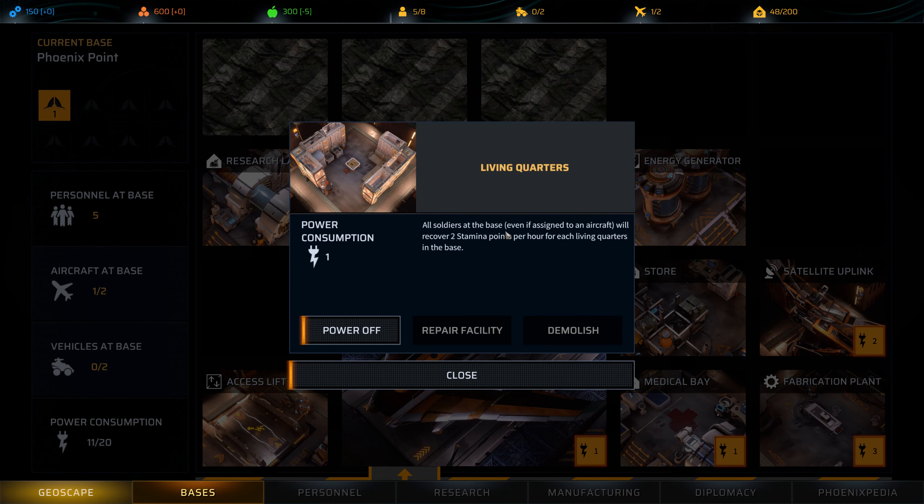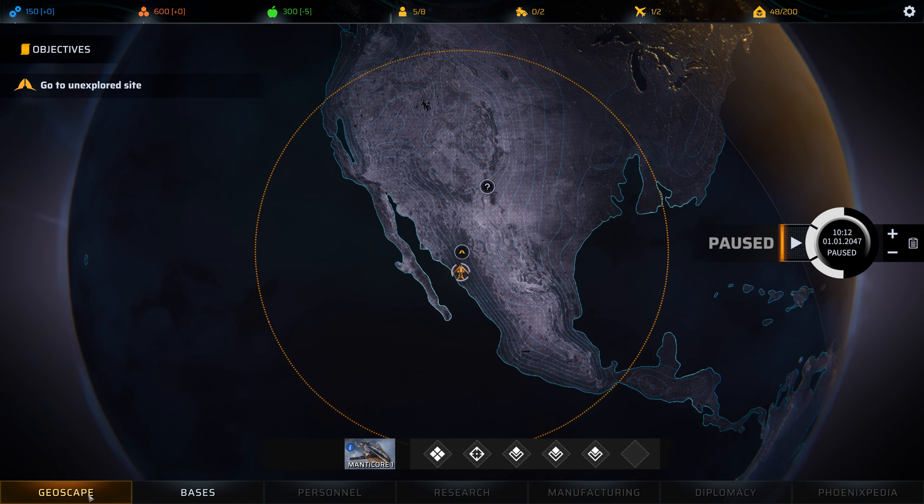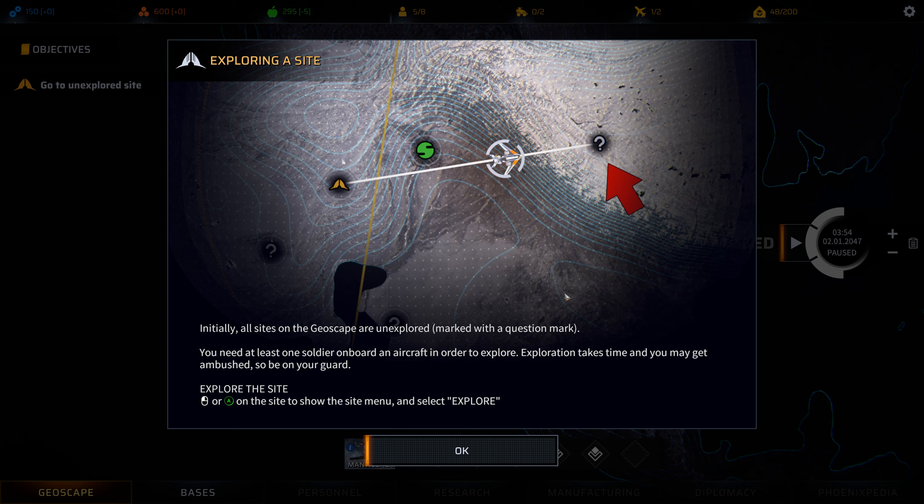Living quarters. If I need power I can power them off. I have two aircraft, personnel base. Got no vehicles. I've got enough power for more stuff. This will be your site when you explore — marked with a question mark. You need at least one soldier aboard the aircraft to explore. Exploration takes time and you may get ambushed, so be on your guard.